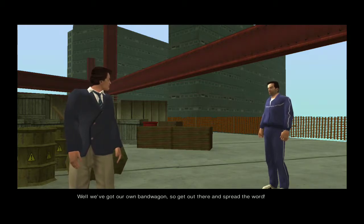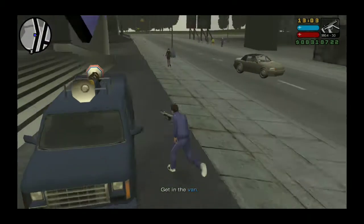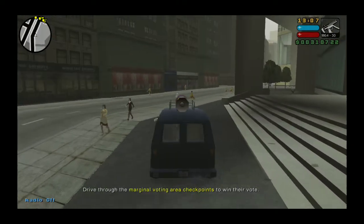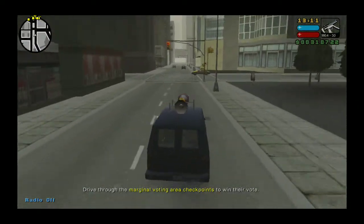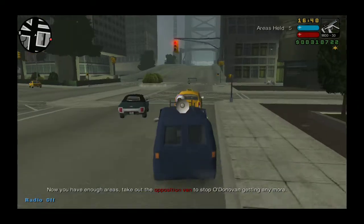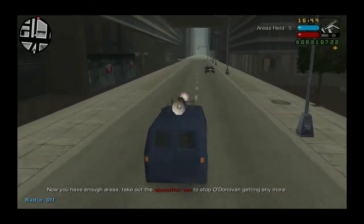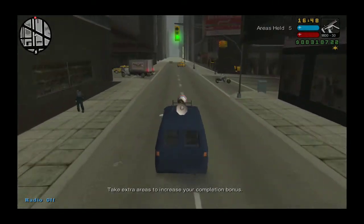And then you're going to have a mission attempt for that, so it's best to obtain it from this mission. As you can see, it's just a colour blue, the blue campaign romper, and all you're going to do is pass the mission. Once you have five areas, then all you're going to do is take out the opposition vans.